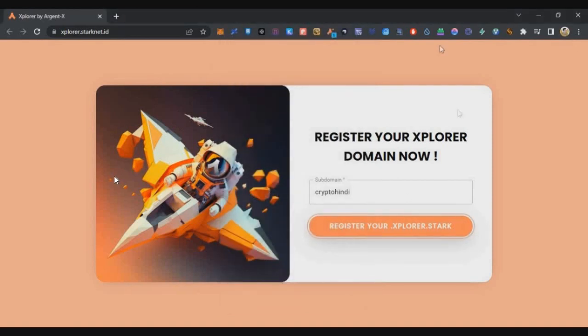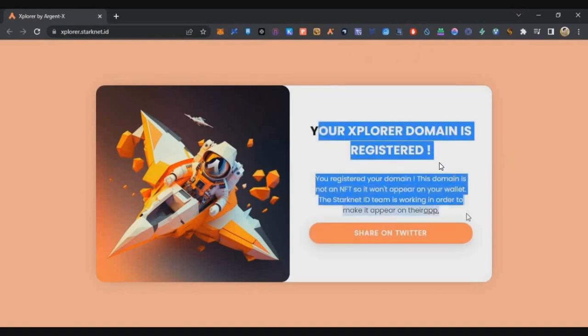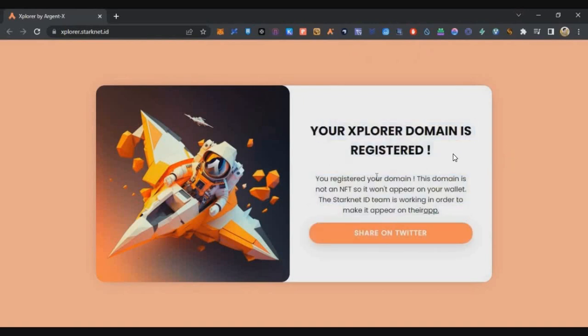Now let's talk about participating in the Starknet Week 2 campaign. By doing this transaction on Starknet and spending only $1.6, maybe in the future if Starknet has an airdrop, we will benefit. Within a few seconds to five to ten minutes, you will see a loading bar and then your Explorer domain will be registered successfully. Once each step is done, move to the next step.